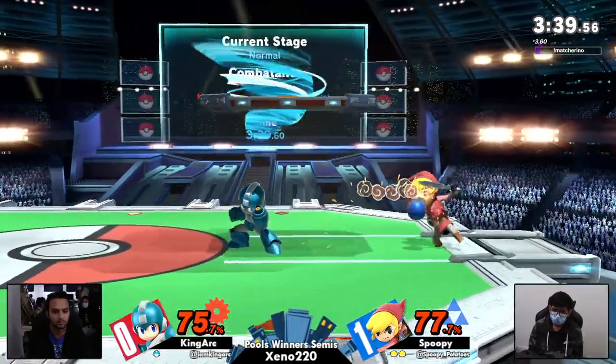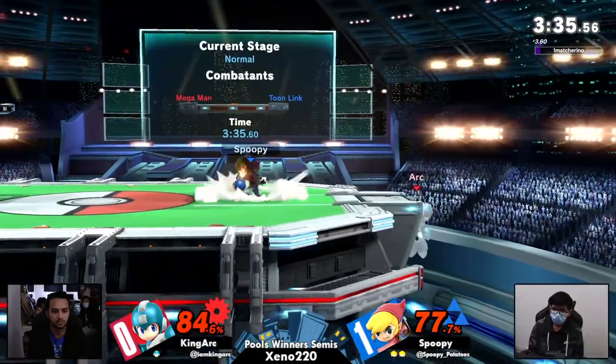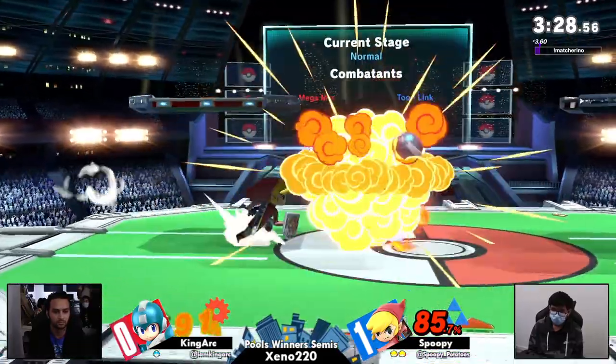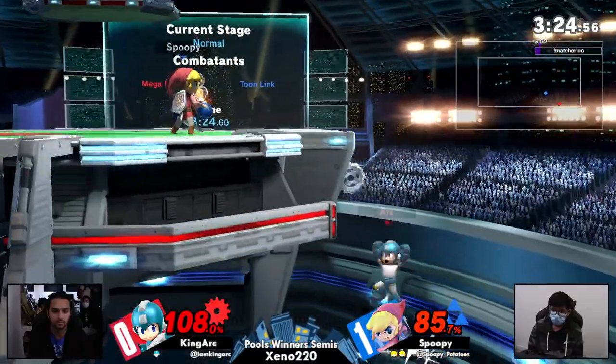Spoopy's already gotten 75% extra credit. Back air is going to be putting King Arc off stage. That was so close to getting that fair, but not enough to take it and that would have been the stop. Was that a forward air or a back air? Forward air, I think — they're very similar. Just barely — there's no way that just happened. He neutral get-up into just the very last hitbox.